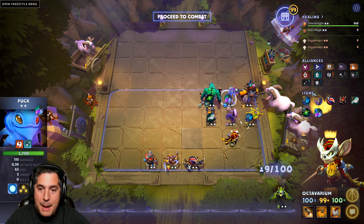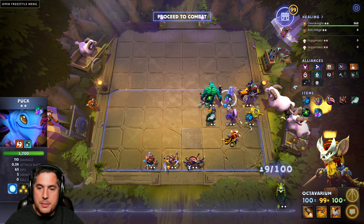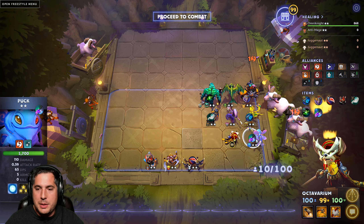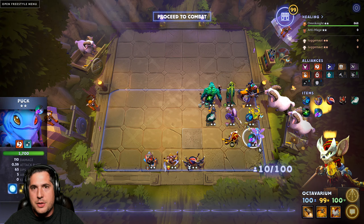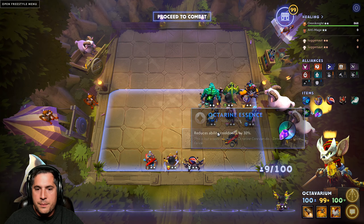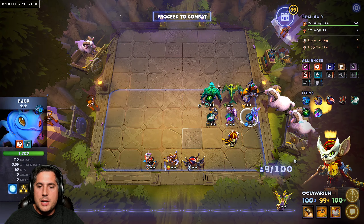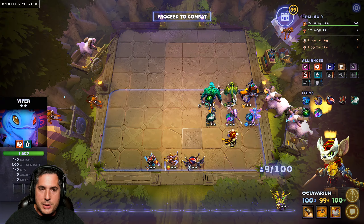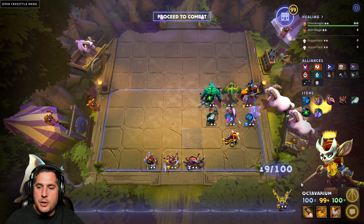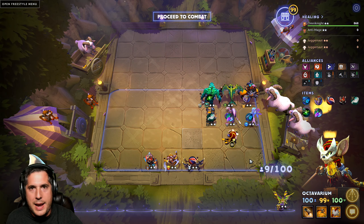She will do like 6k damage in about eight seconds — it's insane. So Puck on the front line without Dragons might actually be super awesome. If you do get Viper, put Viper up front and move Puck to the back, giving Puck something like a Scythe of Vyse or Void Stone. This setup allows you to apply the Poisoner bonus with Corrosive Skin, and you want both forms of Venomancer in this build to help stack the poison.